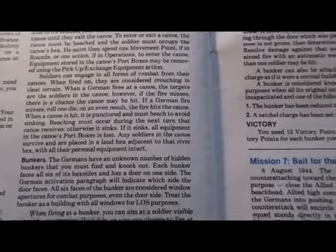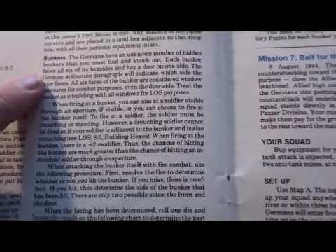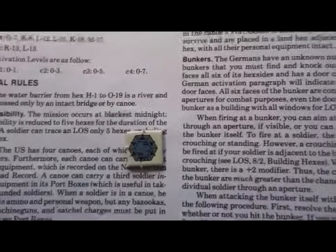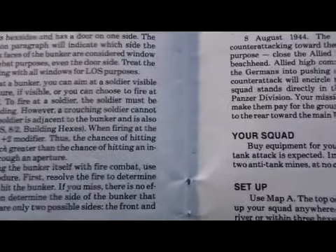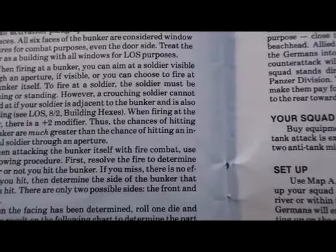Canoes can turn at no cost and can beach for a cost of one movement point during actions. The Germans have an unknown number of hidden bunkers that you must find and knock out. Each bunker faces all six hex sides and has a door on one side. The bunker has windows on all sides.